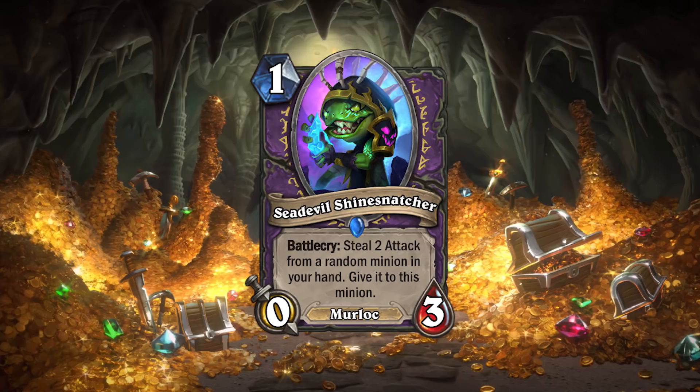Last up is Sea Devil Shine Snatcher: 1 mana, 0/3 Warlock Murloc with a battlecry — steal 2 attack from a random minion in your hand and give it to this minion. Stealing attack is a really cool idea, it's basically the opposite of a hand buff. If you don't have any minions, it just plays as a 0/3, and if a minion only has 1 attack, it will be a 1/3. This means you'll get stats out onto the board early, but it also messes up your later tempo. In aggro, the sooner you get stats out on the board the better, and if Snatcher can deal 4-6 damage before it dies, it's most likely going to be worth the later tempo loss.